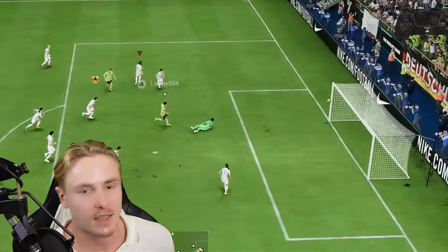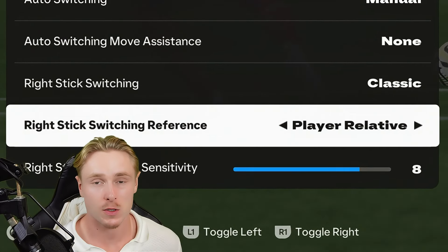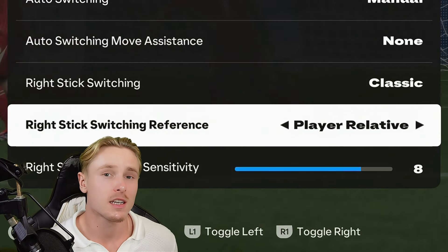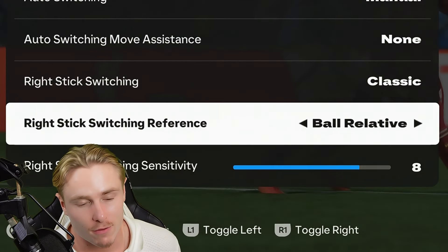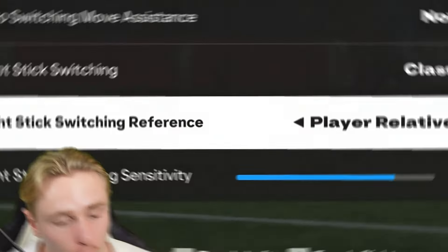Right stick switching reference is set to player relative. On ball relative, you can only select players around the ball, which is limiting. With player relative, you have the ability to switch to your wing back to track a winger, or switch to anyone on the pitch without relying on where the ball is.